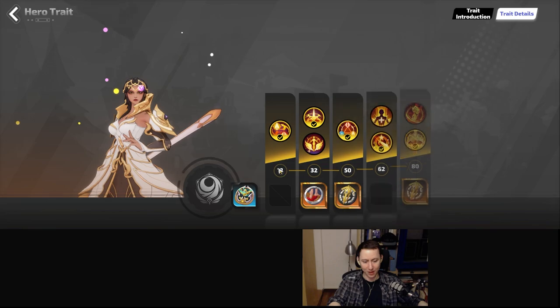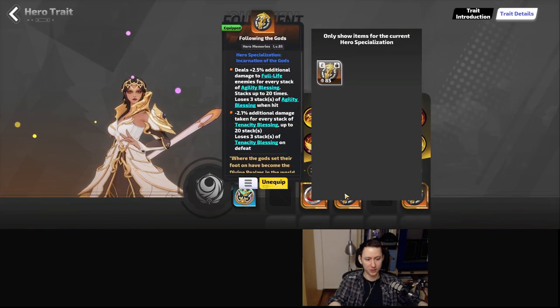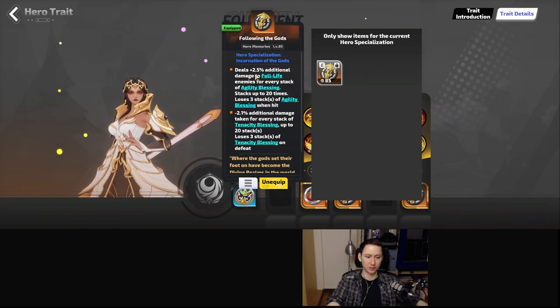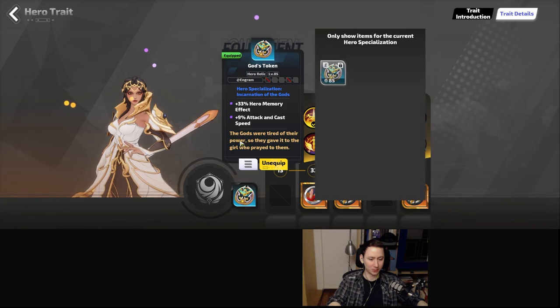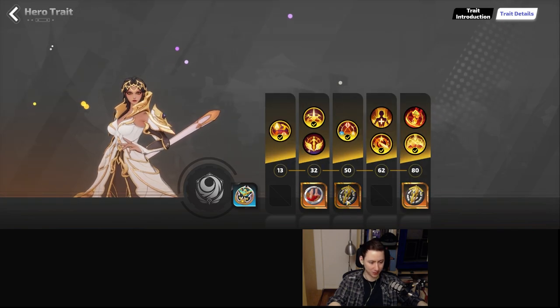So you might wonder why that matters. That matters because we are using Following the Gods blessings, which are just insane. We're going to be dealing 2.5% additional damage to full life enemies for every stack of agility blessings, up to 20 stacks. That is 50% additional damage to full life enemies, multiplied by two and then by your hero memory effect as well.